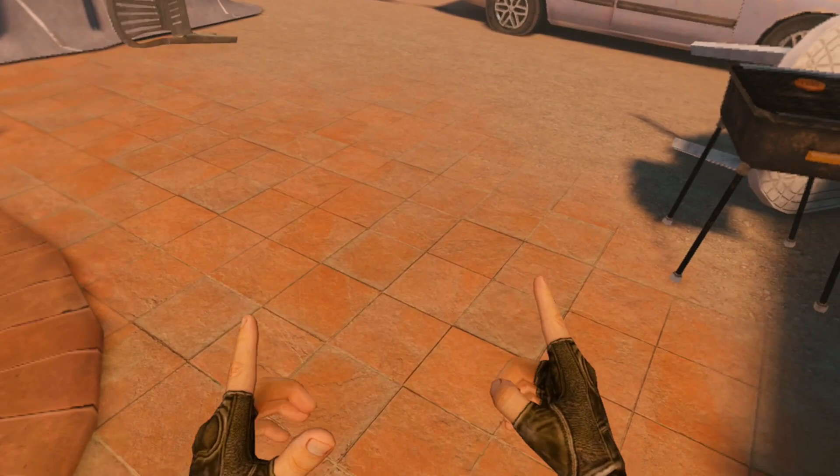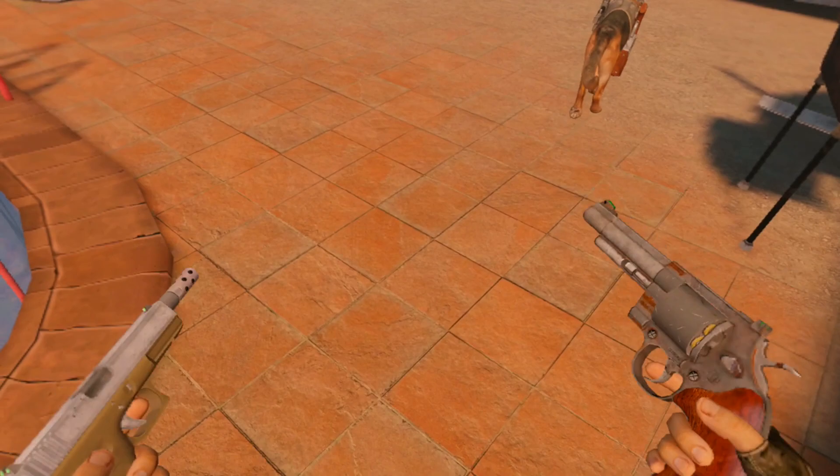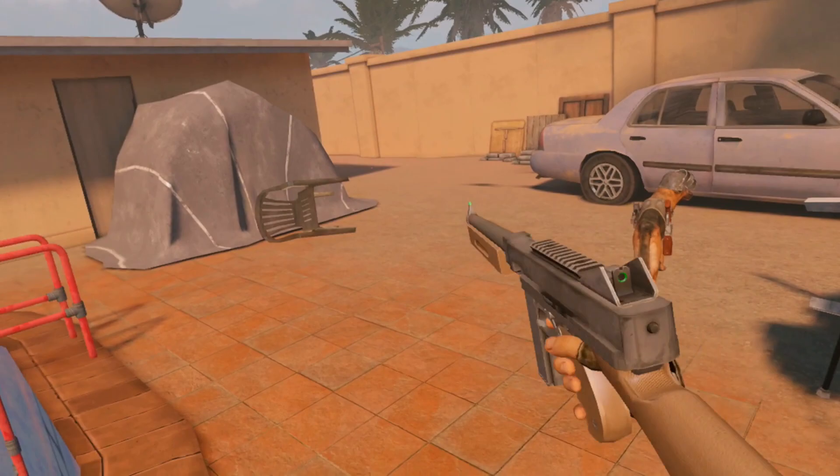We're using our grabbing triggers — the bottom triggers to grab. That's pretty basic. Then the top triggers send the guns off. Over the right shoulder is where you put your assault rifle.